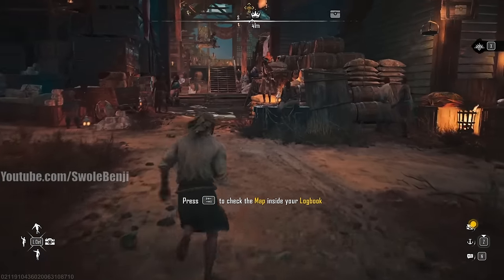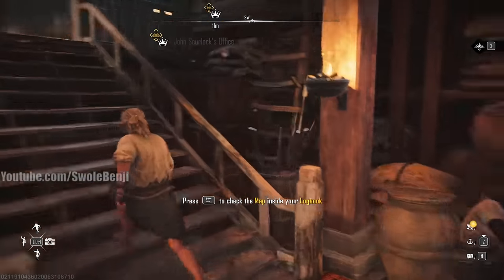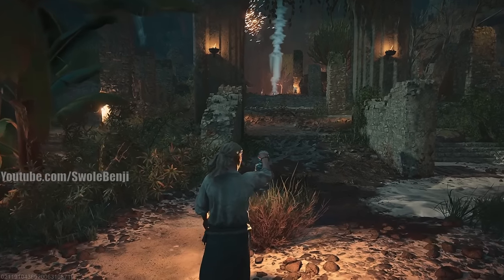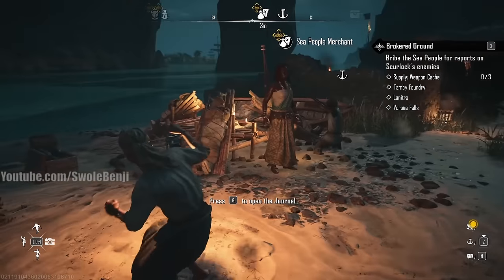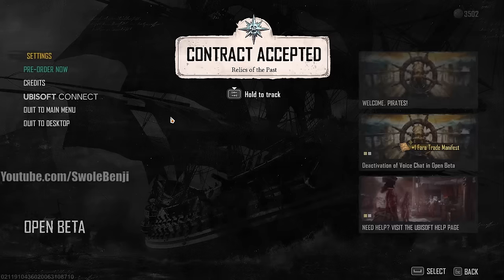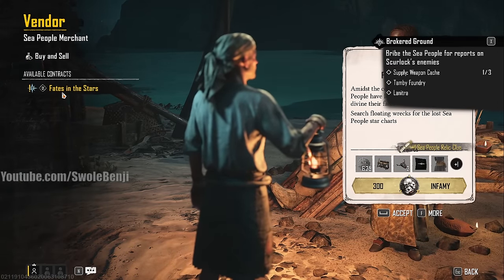Don't worry about the job board, commodity trader, or bounty board yet — the bounty board requires higher gear. Continue the main story with John Skurlock. For the quest 'Brokered Ground,' fast travel to Verona Falls — it's the same location you already discovered — and immediately turn it in to save time. Talk to the Sea People merchant there to complete that step.